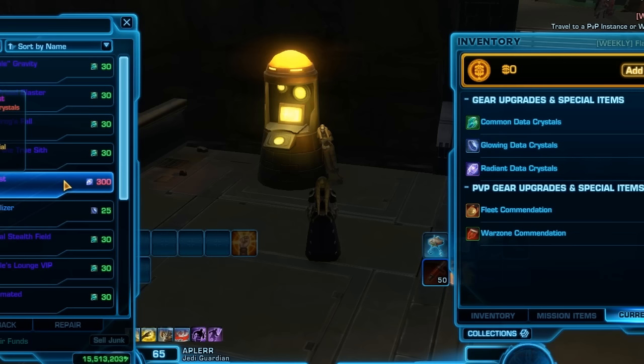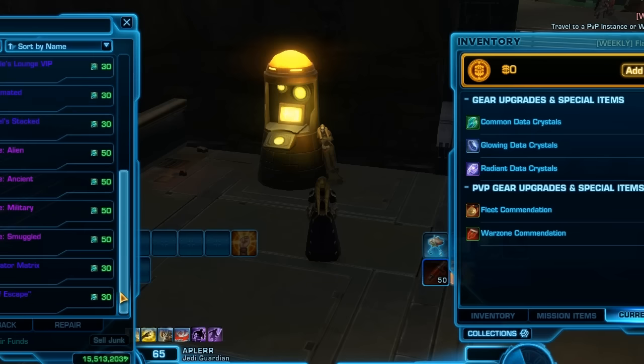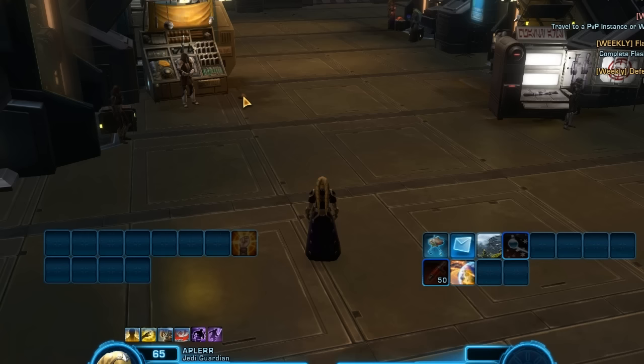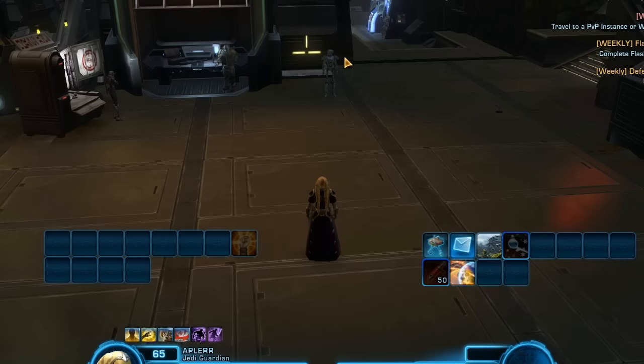Maybe it costs a little bit too much, but who knows — maybe Bioware will change that and bring it down to a hundred or something like that. These are the quick things you need to prepare for the 4.3 patch. Of course there is the storyline, which came up as the Vision of the Dark, and some other stuff, but those are really just cosmetic fixes and things like that.